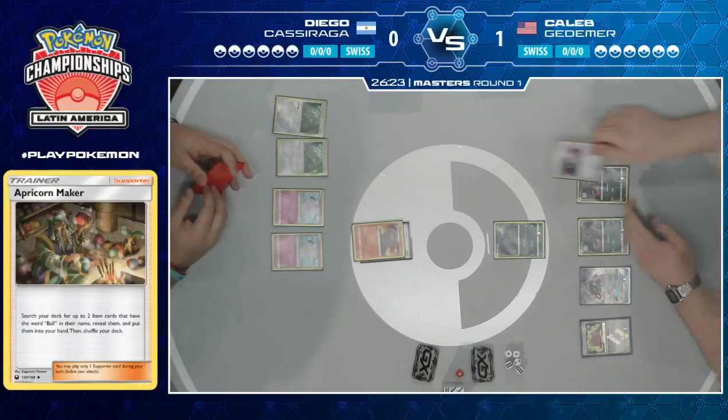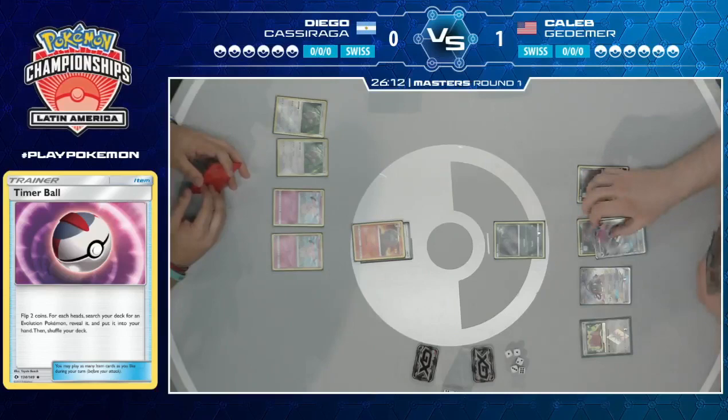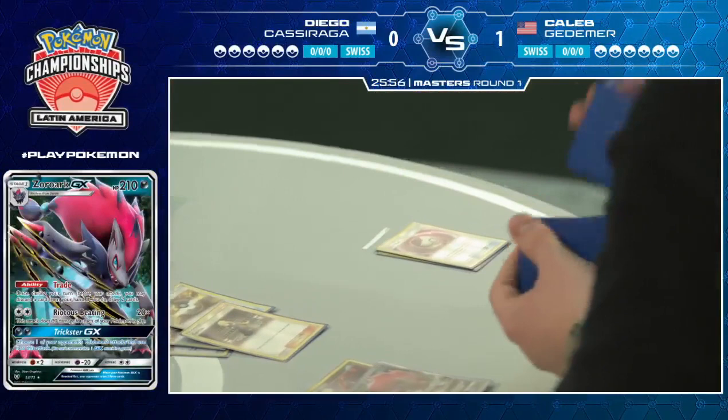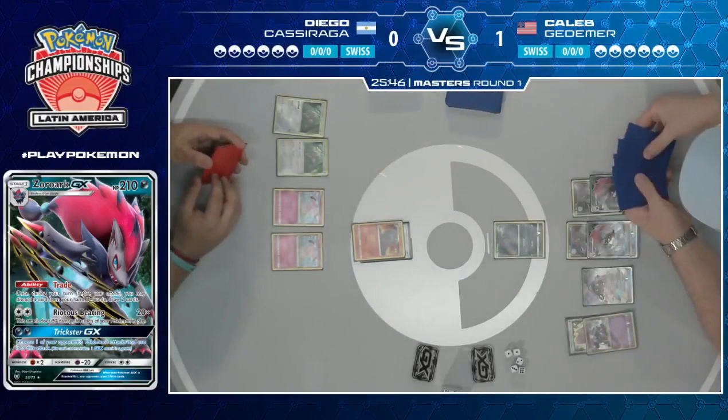Action back on Caleb with a stacked hand. Here's Timer Ball again — there's a tails, and it looks like double tails. That's the drawback of playing Timer Ball, but he does have two Ultra Balls and an Enhanced Hammer he doesn't need in this matchup to discard. If you were going to pick a turn to flip double tails, it would be this one. Look at this board state — two Zoroarks, Alolan Muk, Cynthia with no cards in hand, and he still has both his Trades left. This is going to be another ridiculous turn from Caleb, and if you're Diego, you're looking at this thinking 'oh no, not again.'